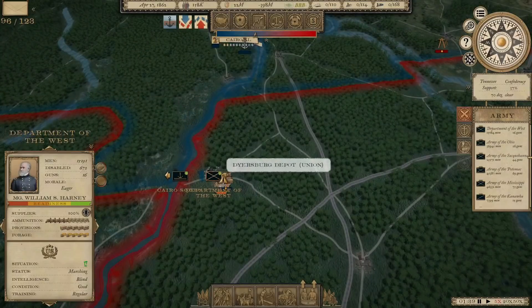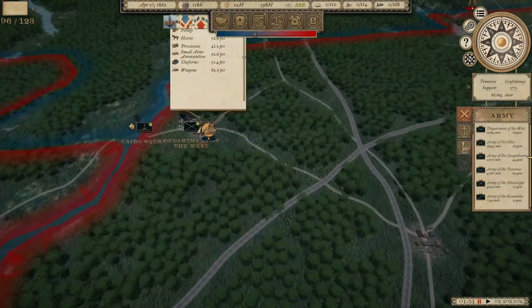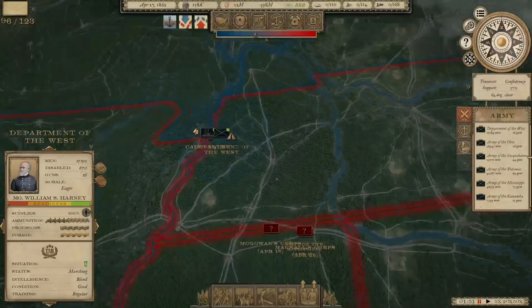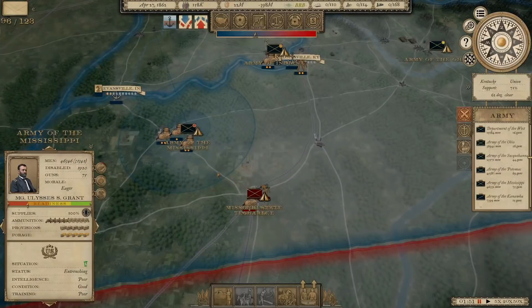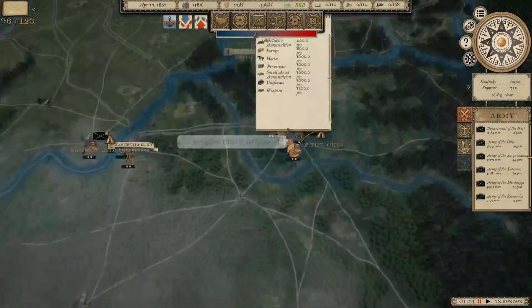April 27th, our Department of the West has made its move and captured this supply depot. We're going to use this for further incursions into Tennessee and build some additional supply depots here. That's going to become a base of operations for going at Corinth and Memphis in the near future. Right now my big concern is driving the Rebels out of Kentucky, and we're not nearly in a state of readiness to do that.